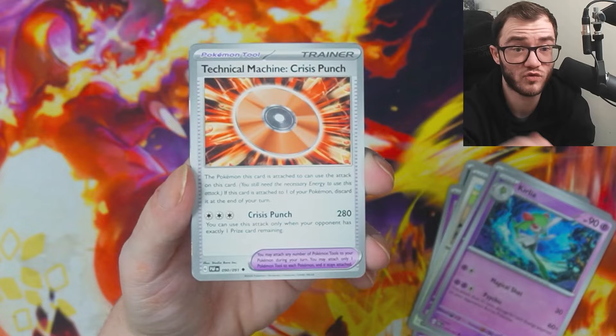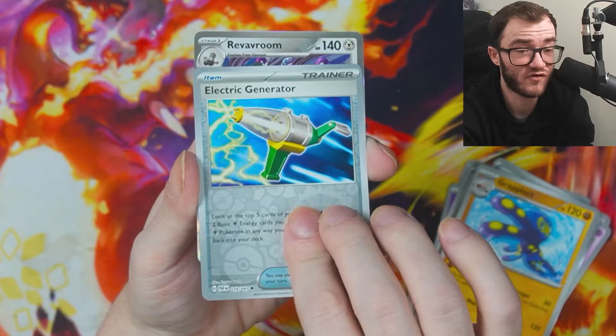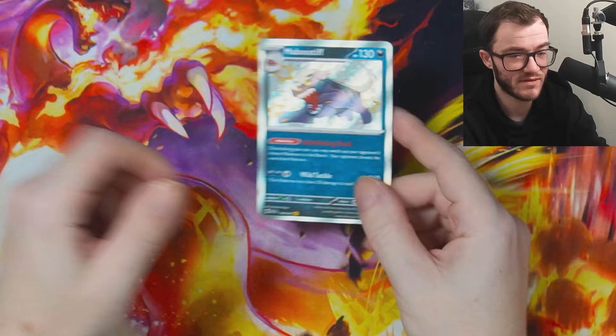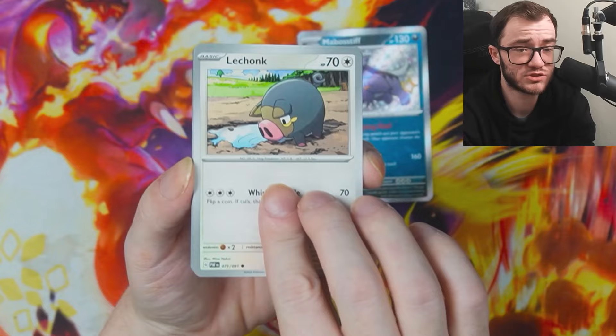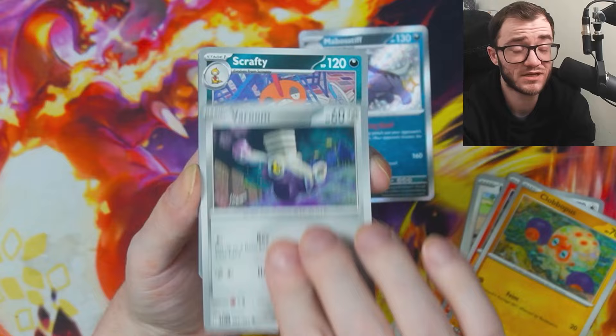In the UK you can get the four-pack versions, but either one I think is fine. We actually got a pull — the Mabostiff! Not bad. Are these tins worth it? I think the Hidden Fates comparison holds. Charizard is the best one — if you're going to keep it sealed for the long term, the Charizard is the one. If you're just opening, go for the cheaper ones unless you really want the Charizard one.